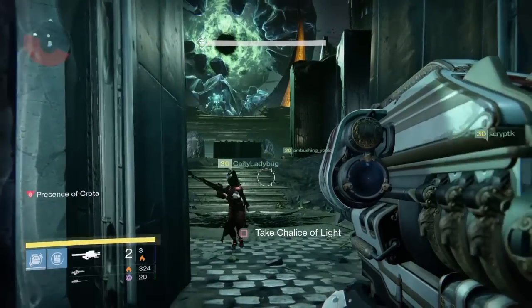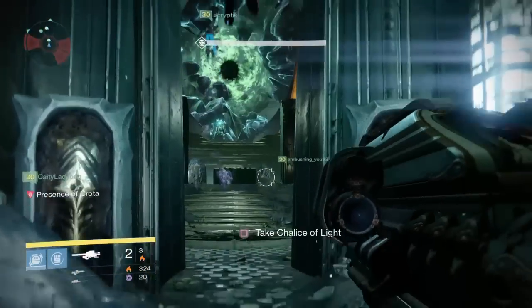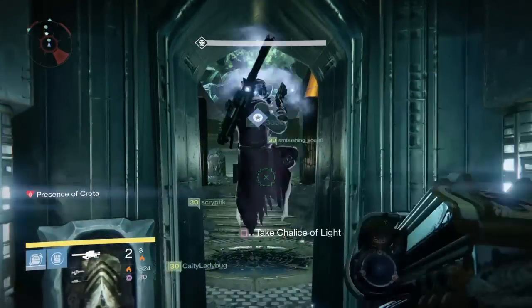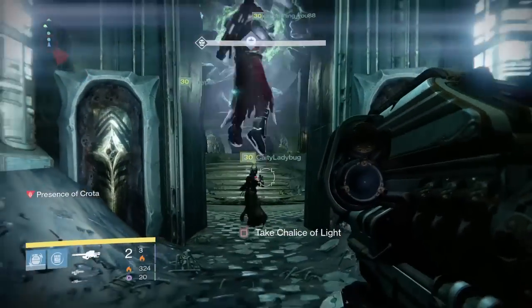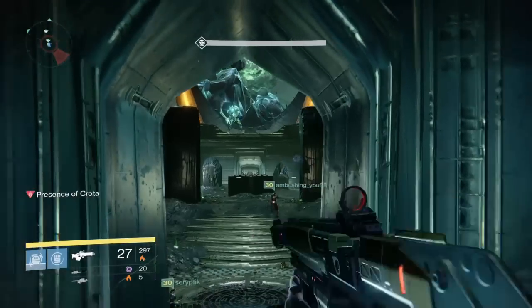And then I got the sniper rifle called Black Hammer. Black Hammer is freaking sick. All of the weapons in this new raid look freaking cool, but no exotic drops from the chests or anything. I know the videos are already out for the chest locations, but if you guys want me to post them as well, just let me know down in the comments section.